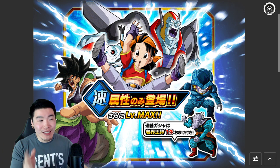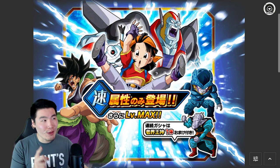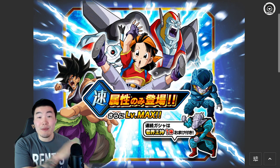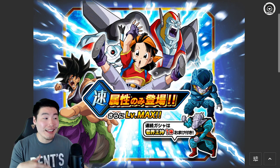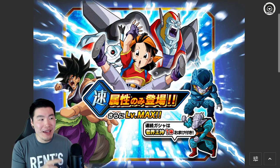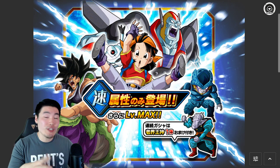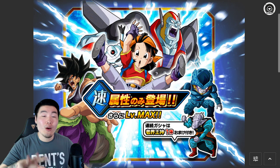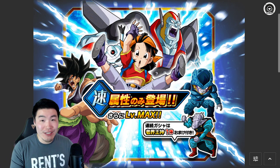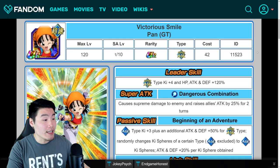In fact, I believe the last time we saw this banner on global was during the 300 million download celebration, which was back in September of last year, so it's been at least like seven or eight months since we last got it. And believe it or not, I actually feel like this banner might be worth a couple of multis depending on which units you're missing and what your dragonstone situation looks like. But let's go back to Pan first and start with her details.